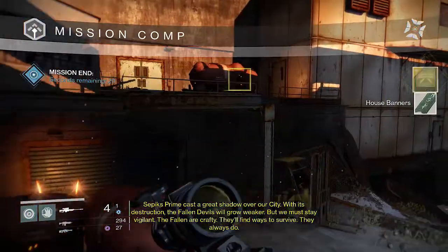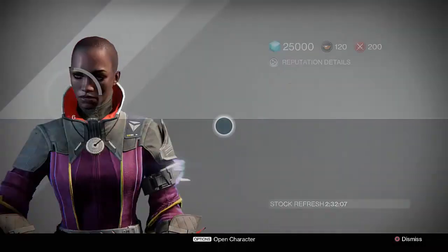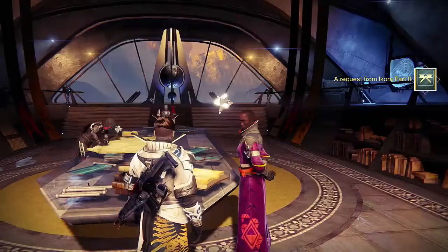Once you finish all 5 strikes you'll receive Ikora Ray Completed. Take the completed bounty back to Ikora in the tower and she'll be waiting for you with the next part of the bounty. When you approach her you'll be able to accept a Request from Ikora Part 2.